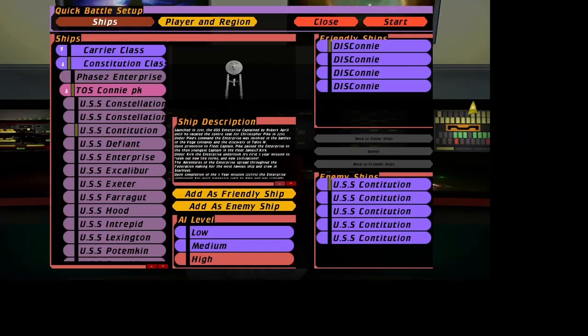Hey guys, Retro Badger here. In this video I'm going to do the constitution battle but from the other way around. We're now on Captain Pike's Constitution class from Star Trek Discovery. In the last battle — well, if you haven't seen it I won't spoil it for you — but we'll see what the result is this time. Here we go.